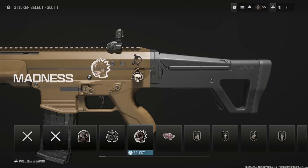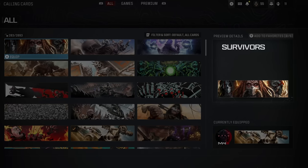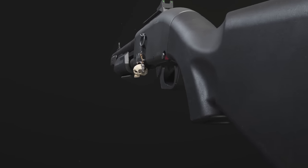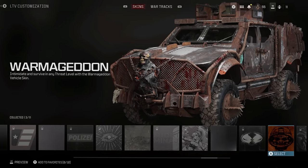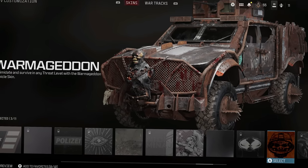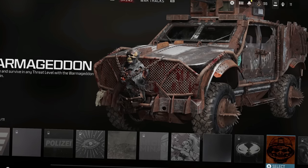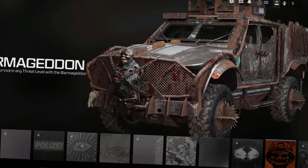The Act 2 cosmetics are the Madness sticker, the Pistol Partner emblem, the Survivor's calling card, the Bad Biker calling card, the Cranial Adjustment charm, and the Warmageddon vehicle skin. The Warmageddon skin fits the same cosmetic theme as the calling cards and stickers we've been seeing, and I just think this thing looks absolutely badass.